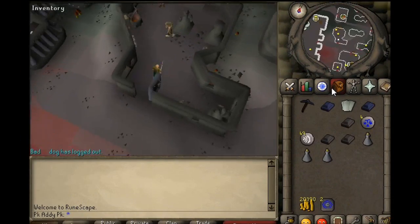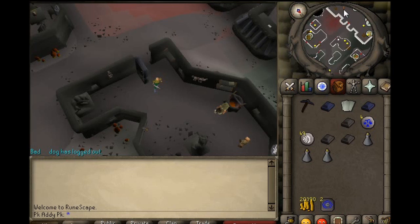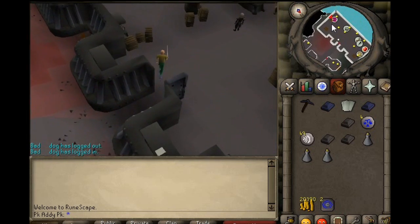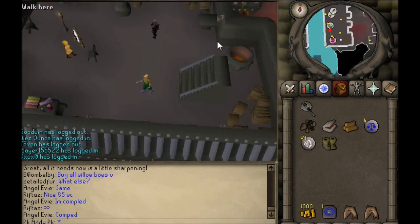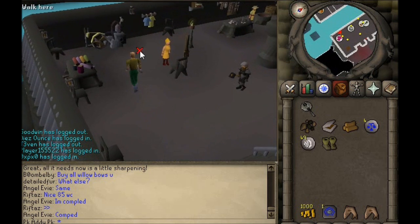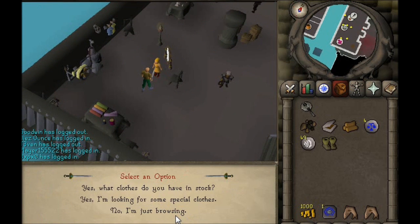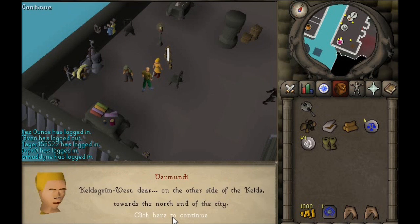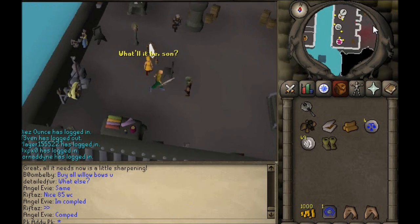Once you talk to the dwarf, a prompt comes up that lets you tally back. Once you're back, talk to her about the clothes.